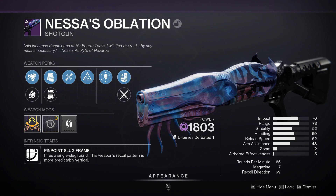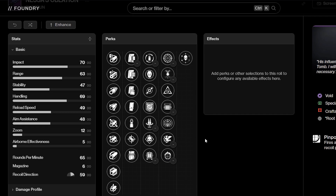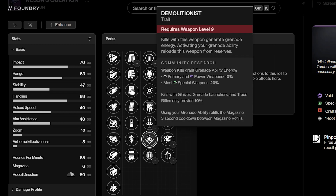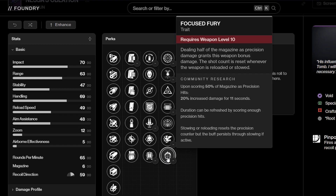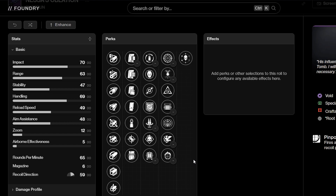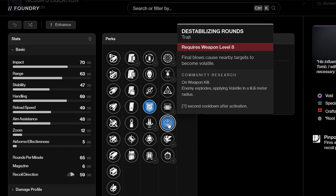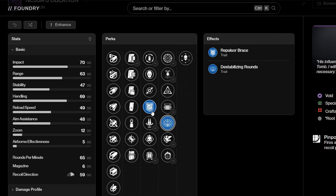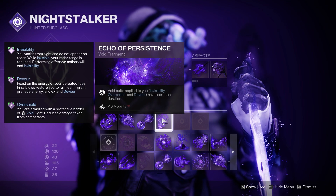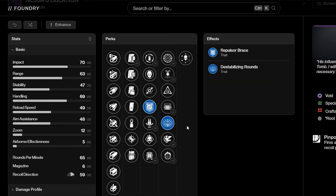Saving the best for last: Ness's Oblation, arguably the best weapon from this entire raid. It is a slug shotgun with a magazine of 6, and is a Void shotgun. Already insane perks in the first and second column. Perks include Compulsive Reloader, Envious Assassin, Dragonfly, Repulsor Brace, Reconstruction, Demolitionist, Fourth Times the Charm, Frenzy, Harmony, Paracausal Affinity, Opening Shot, Destabilizing Rounds, Vorpal Weapon, and Focused Fury. I can immediately see synergy between Repulsor Brace and Destabilizing Rounds — every kill will give you Overshield and Volatile. You just have infinite Overshield as long as these two perks are active, and the damage potential of this gun is absolutely insane.